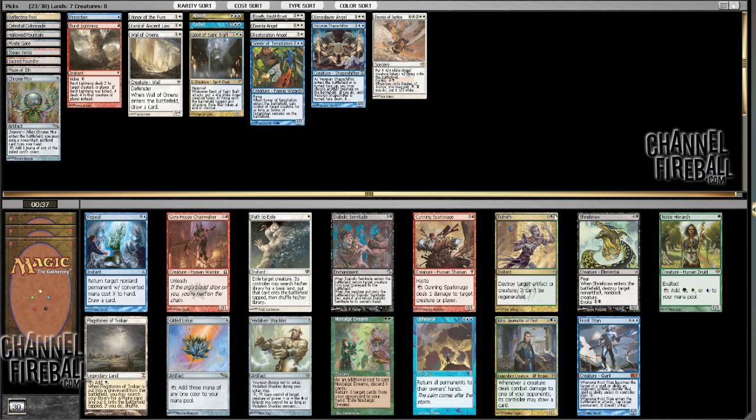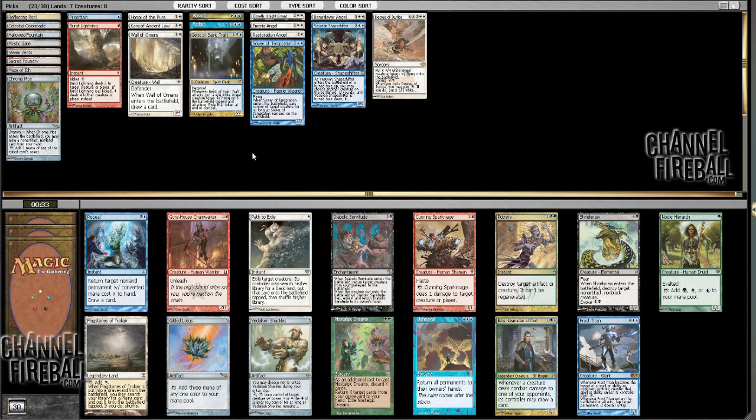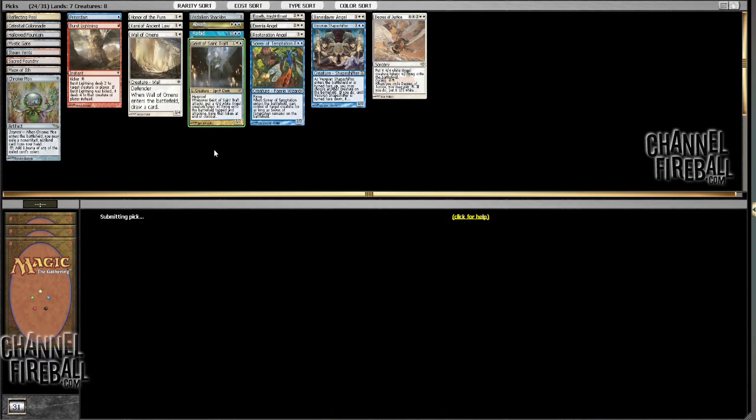I don't think I need another six-drop. This is like a cheap midrange card which is really, really powerful. I do have a Hallowed Fountain and a Steam Vents as non-basics that count as islands, so even though I'm playing Colonnade and Mystic Gate, I don't think my mana's going to suffer too much. The specs insane — I wouldn't be surprised if I wheel at the very least a Repeal, but Vidalken Shackles is a really nice one.